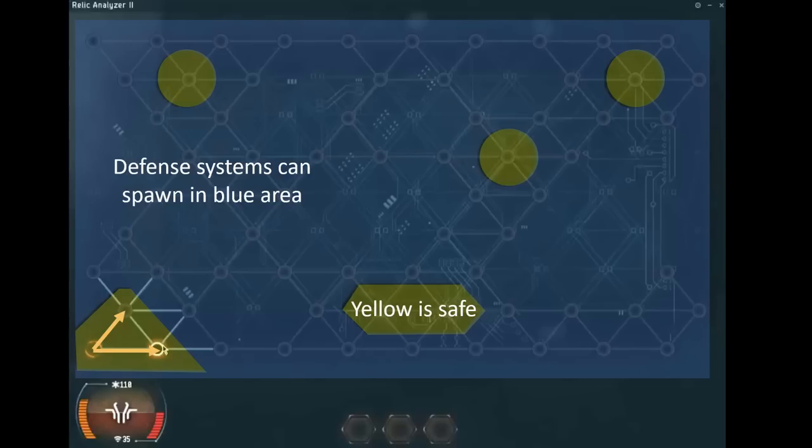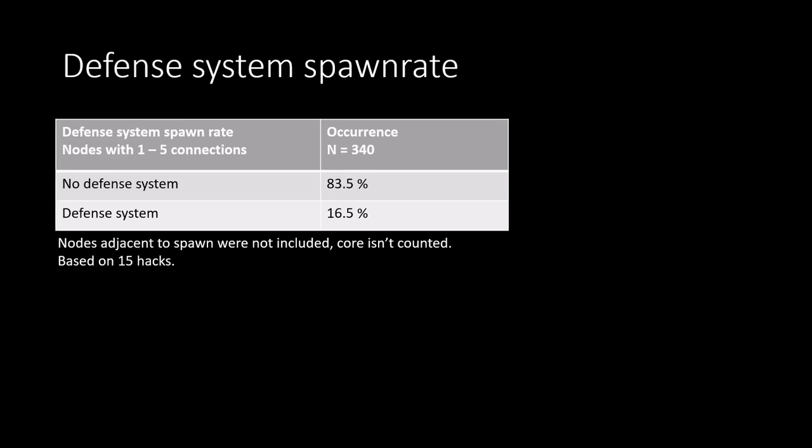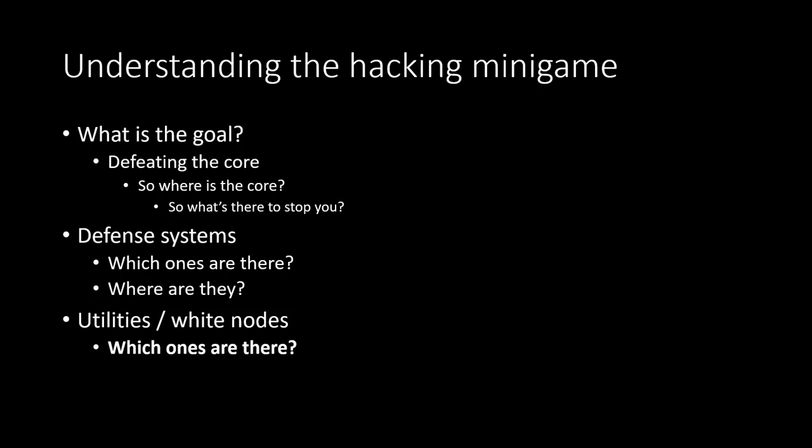In 340 nodes that I opened, the spawn rate of defense systems appears to be around 16% — so roughly one-sixth, or maybe up to 20%. That's the order of magnitude at least. So now that we know where defense systems are and that they're trying to stop us, let's look at what we have to help us: the utilities and white nodes.